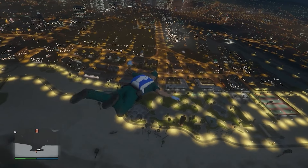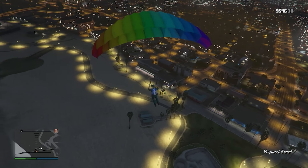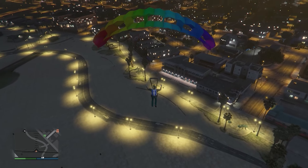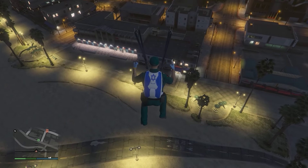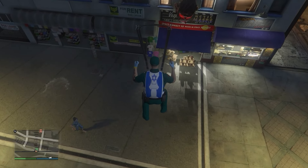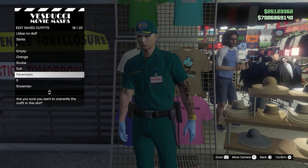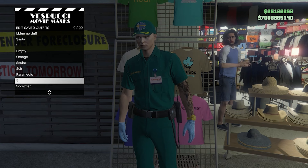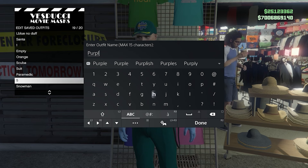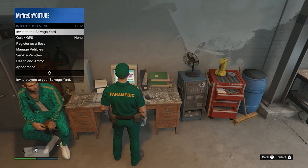Jump out far enough from the clothing store and land next to the Maze shop — specifically on the left side where the blue t-shirt is. You'll see the blue t-shirt and you need to crash right into it. Feel free to rewatch this part. Once your character stands up, spam right on the d-pad and you'll be on the save screen. Save the outfit in any slot, then open your interaction menu and you'll see you have the purple duffel bag.